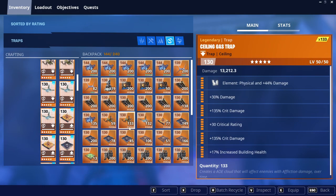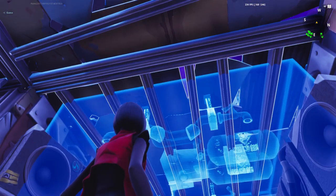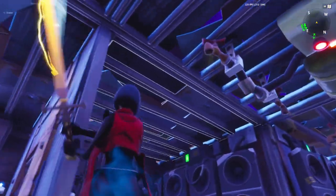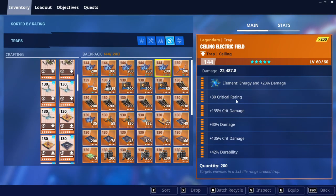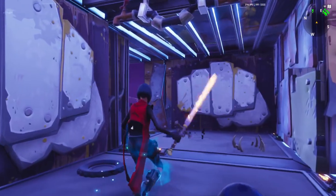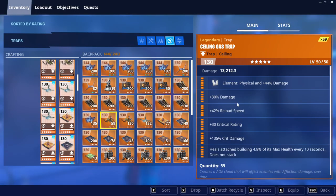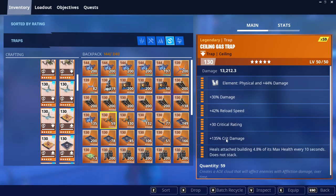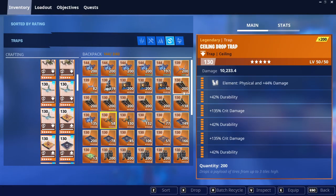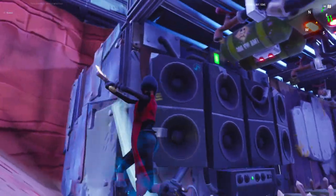These ceiling traps are going to be gas traps — damage, crit damage, crit rating, crit damage, increase building health — one, two, and three. These two tiles are going to be ceiling electric fields — crit rating, crit damage, damage, crit damage, durability — one, two. One right here. And this tile is going to be a different one — damage, crit damage, crit rating, crit damage, healing attached. This one right here. This is going to be a broadside right here. And that is it for this side of the tunnel.